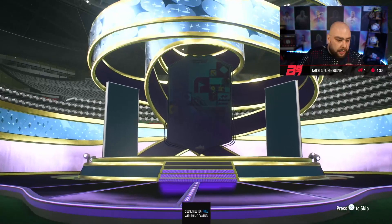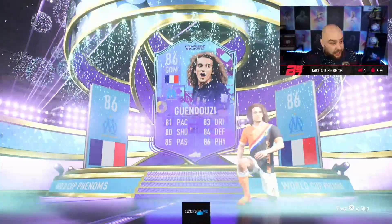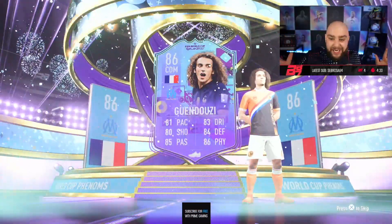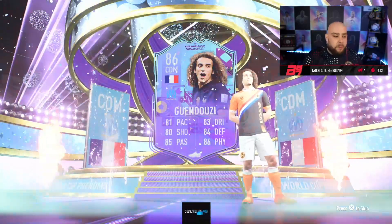So this is my first pack and we get one — it's a French one. It's a Gwendoosie. Well there guys, this is going to be a good bloody pack opening isn't it? Gwendoosie to kickstart — fantastic hair unlike me. Leave a like, subscribe if not, and let's get into 100,000 FIFA points on the Phenoms.